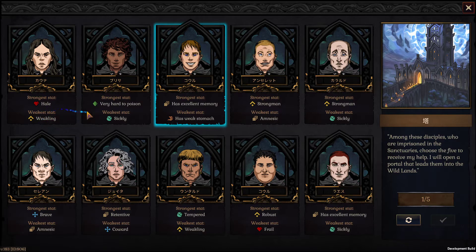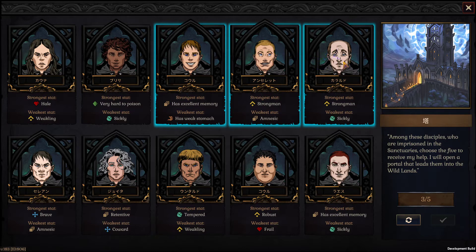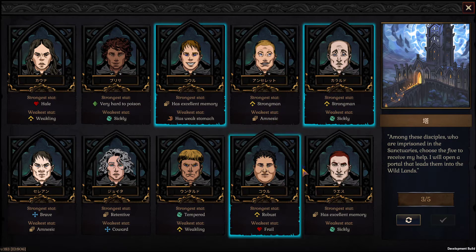She's a weakling, so no. I wanted someone... yes! Strongman! He's got pretty good endurance. I don't really like the looks of these two, but... no, no, no. I'm not taking anyone who's amnesic. You're good, you're good. She's retentive, but she's a coward — still think she's a good choice. Excellent memory, but he's sickly. Not really. I'll take her.